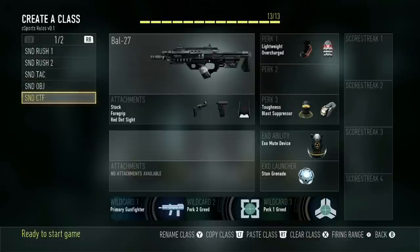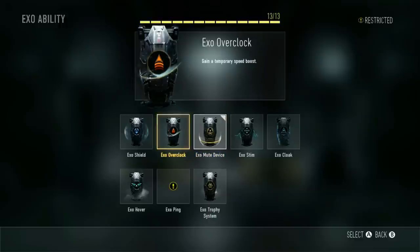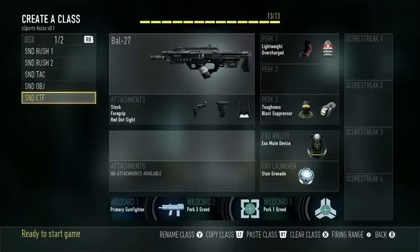Next one I've named S&D and CTF, because there's not enough classes for what I want. For S&D this is the setup with Overcharged, no Fast Hands this time, with a Mute Device and a stun grenade. The only thing that changes for CTF is I'll change the Mute Device to Overclock so that I can run really quick. For S&D, this class is meant for a slower push or a defensive round. I go back and forth on using the red dot versus just putting Quickdraw on it — I'm more comfortable with the iron sights, so the red dot changes on a per map basis.